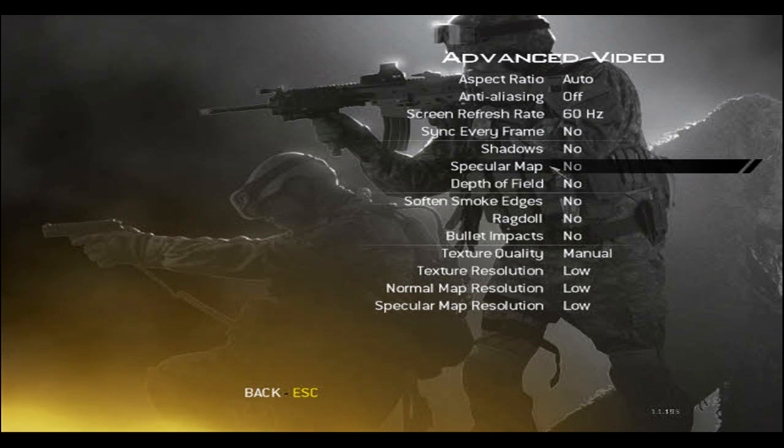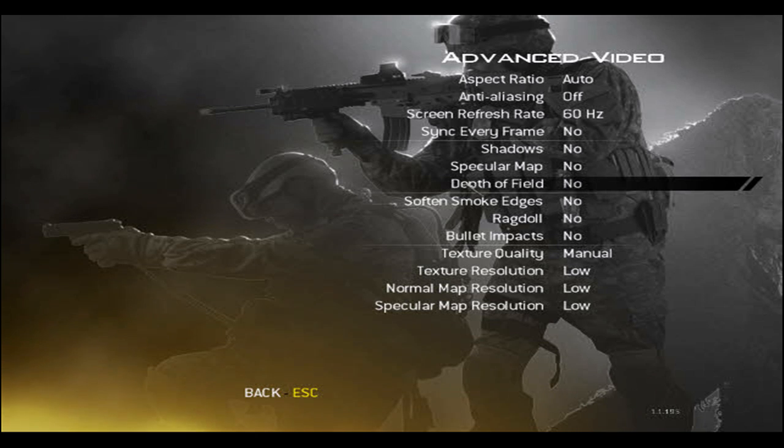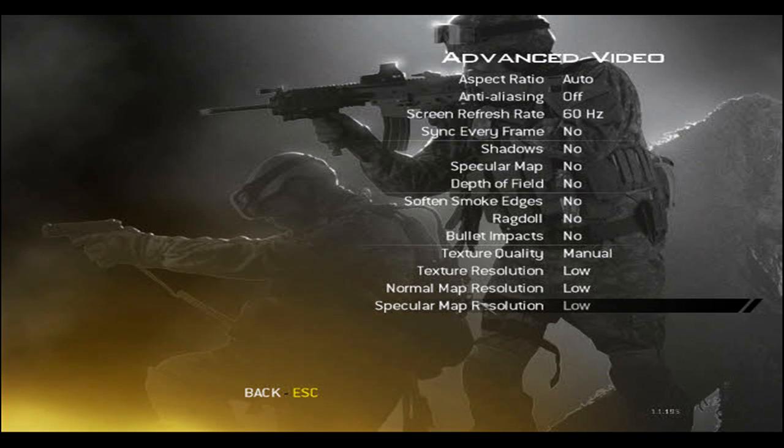Pretty much just copy this. Shadows — turn that off. Specular map — turn that off. Depth — turn that off. Pretty much everything set to no, and set all this to low.